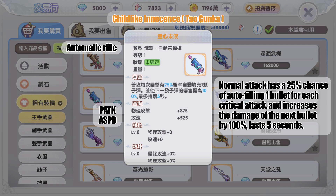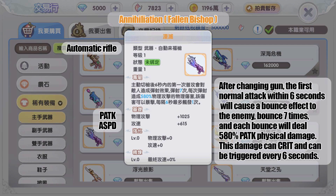The gold weapon dropped by MVP Tau Gun Ka gives normal attacks a 25 percent chance to fire one extra bullet on each critical attack, and increases the damage of the next bullet by 100 percent, lasting five seconds.